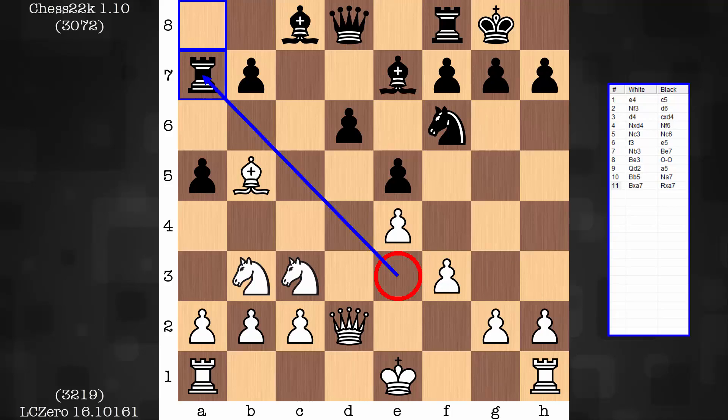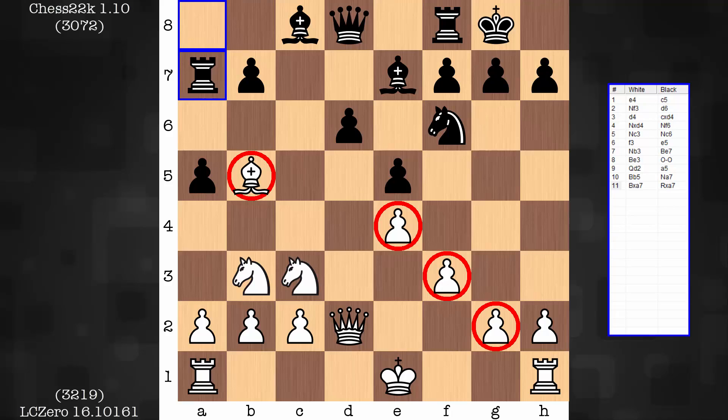White now does not have the type of harmony you would like to have with your remaining bishop — bishop on light, pawns on light. Pawns would like to be on dark in this case. White has to be very careful over the dark squares.